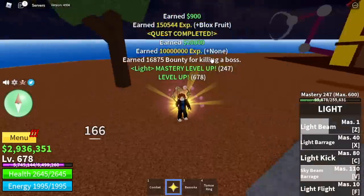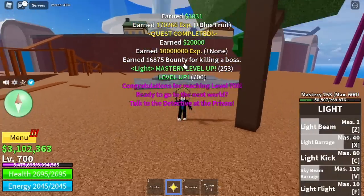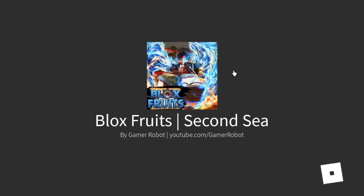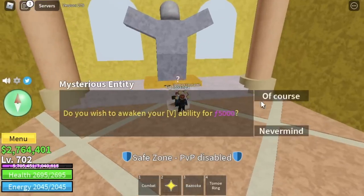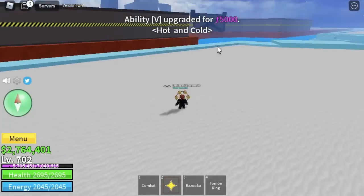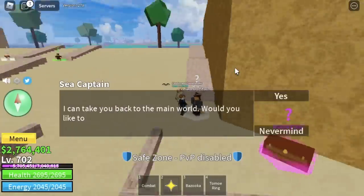Once we reach level 700, we're gonna leave this map and go to the Second Sea. Make sure to do the quests. After that, we're just going to awaken all the Light Fruit skills, and then go back to the First Sea.